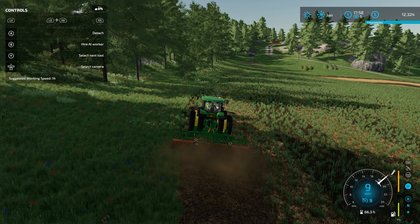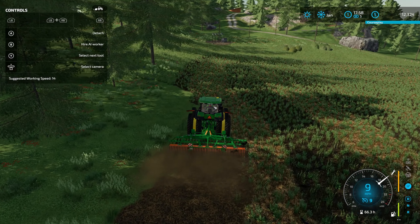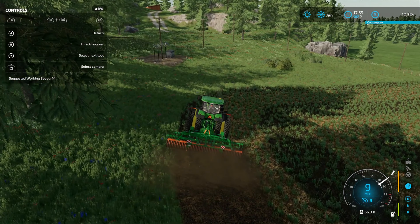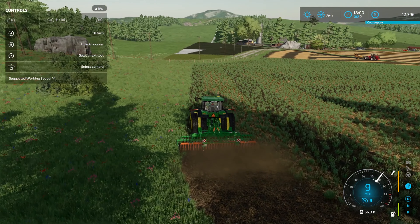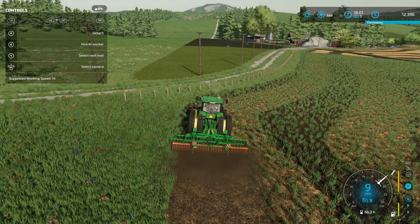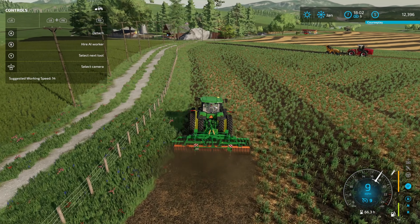Two tons of crush and run — I think it's called crush and run 34 — covered a driveway we used to have a few inches thick. It wasn't a very big driveway: about two cars long and a car and a half wide. I think that's a pretty good indicator for where we need to be. So we can say — because we want this to be a process where we slowly get gravel — for every ton, we get a pretty decent-sized square on the terrain editing tool. That should be A-OK.